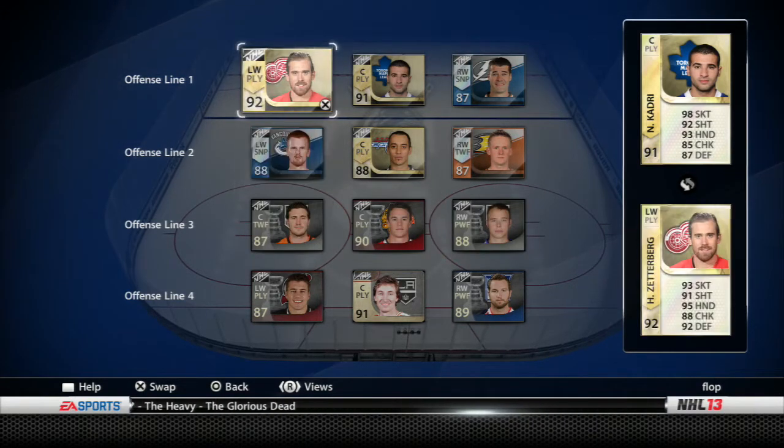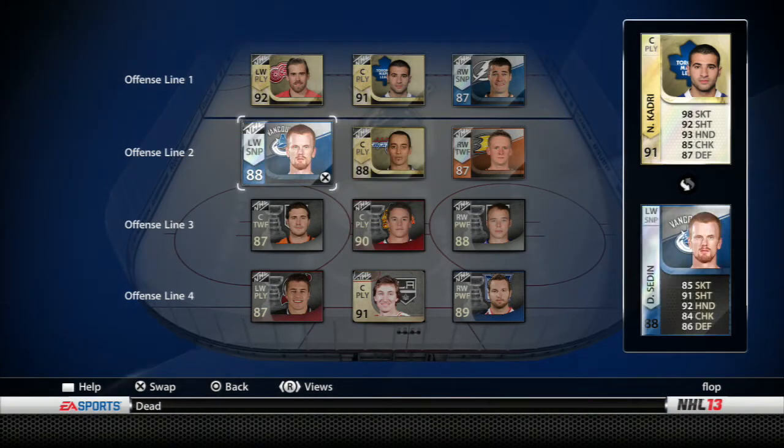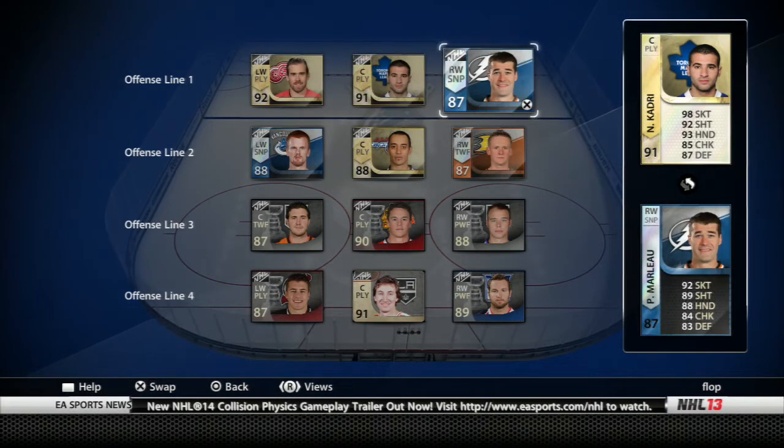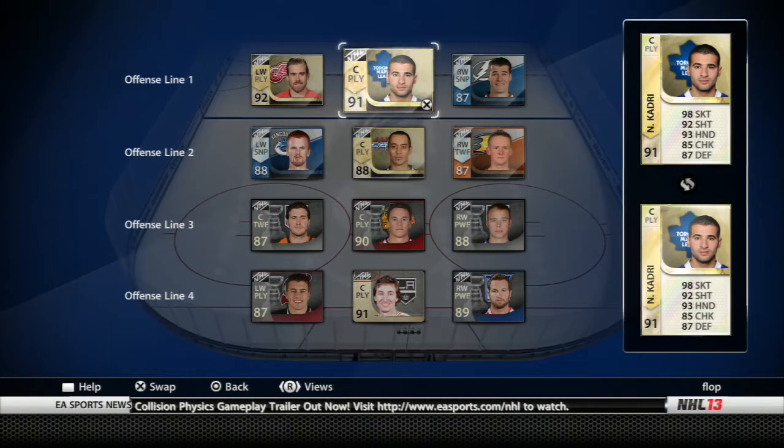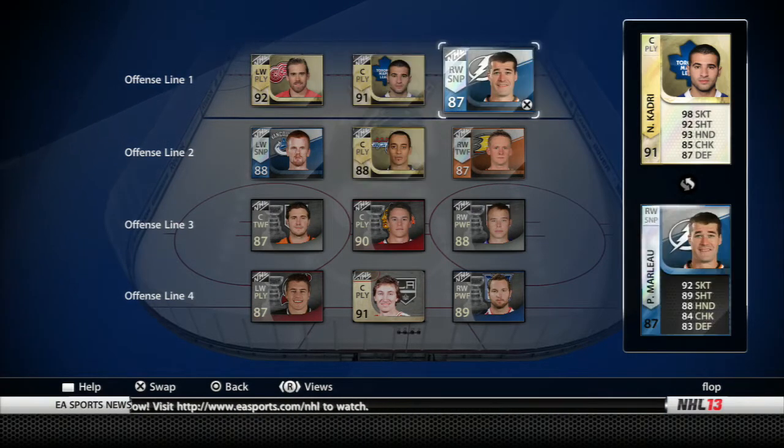I think the best fit for Ribero was the second line because he just doesn't fit in on that first line. I could switch him with Kadri, but ultimately I just think it's probably better on that second line, and I think Kadri is a bit better off on the first line personally.